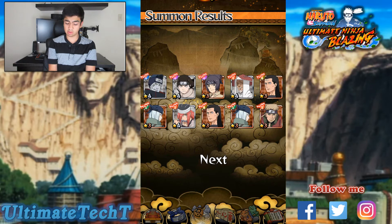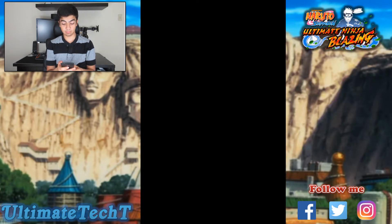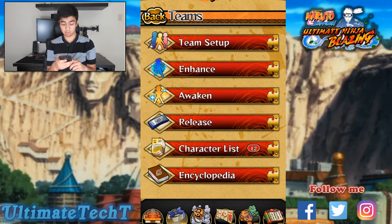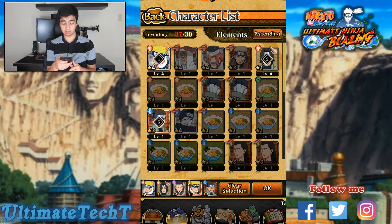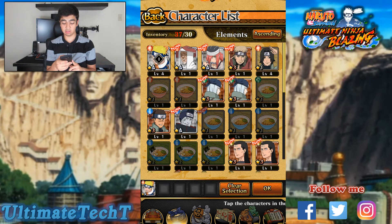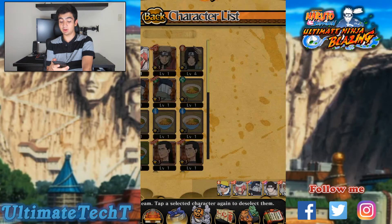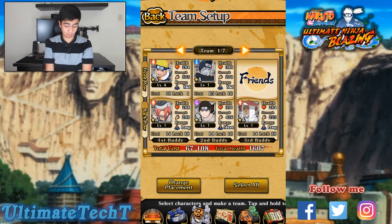I'll build a squad with you guys and then we'll do a quick gameplay to show you how it works. So Naruto will be there, I'll put Taiyuya, Kisuke, Neji, and Third Hokage. I think that's going to be my solid roster. If you guys are more familiar with this game, obviously give me tips and tricks.